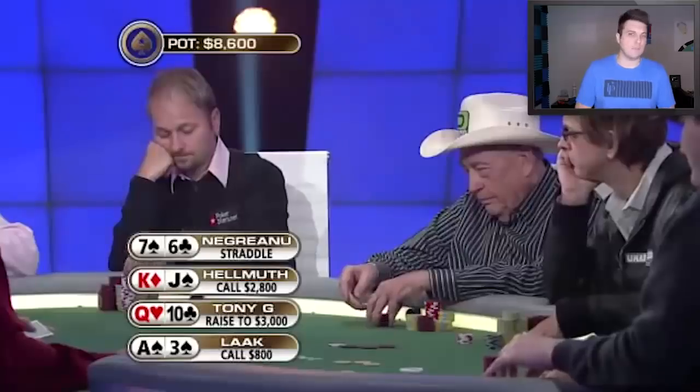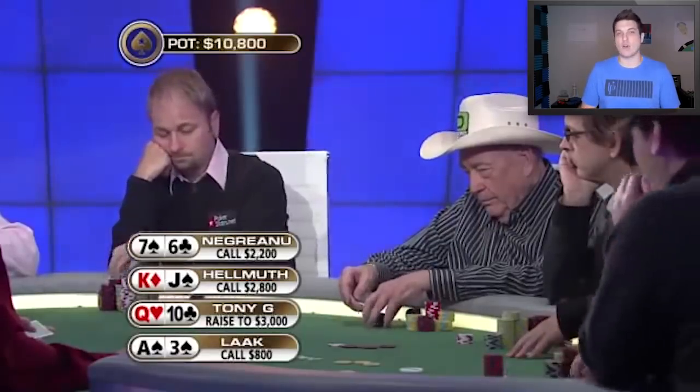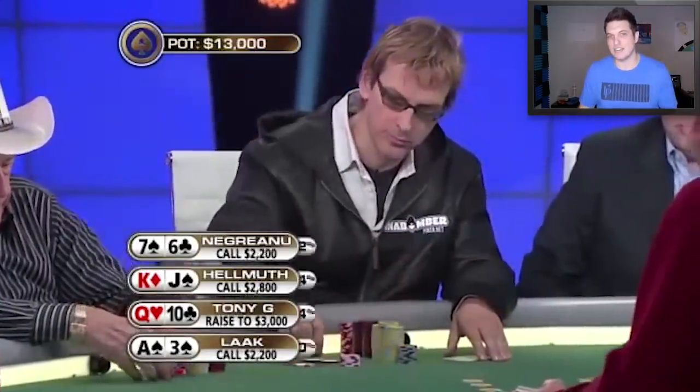Daniel Negreanu looks down at 7-6 offsuit in the big blind. I don't mind him coming along for a flop, which he does decide to do. Now the action's back to Phil Locke. If you are going to implement limping into your strategy, you should sometimes have hands like aces or kings in there so you can limp-reraise and then work in some bluffs. Hands like wheel suited aces are some of the nicest hands to bluff — you know it's much less likely your opponent has an ace since you hold one.